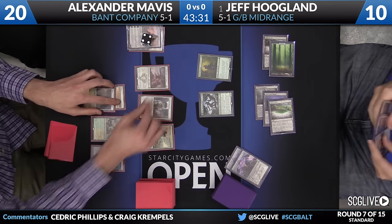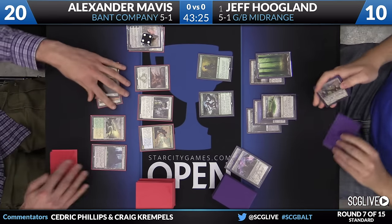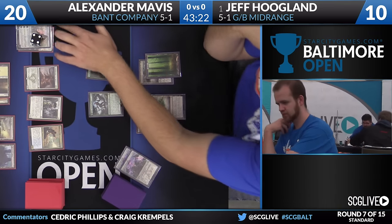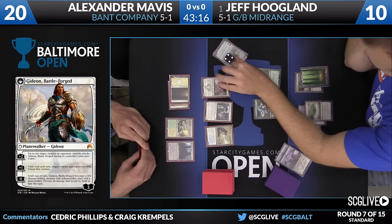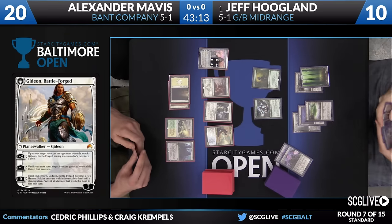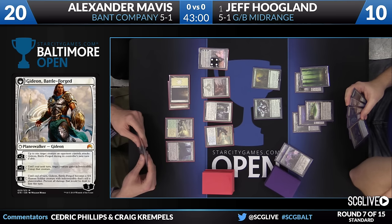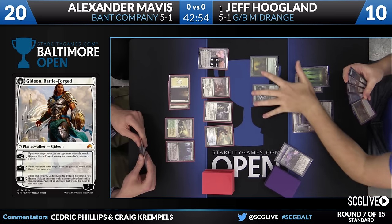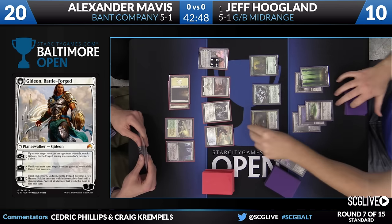For this deck, as you mentioned, nothing has really been written about it, so you're not really sure what he's up to. Now there's Anafenza, just passing the turn with mana at the ready. Jeff's going to take a look at the Gideon Battleforged - most people have had to do that this weekend because it's got a lot of lines of text on it. It's all upside when it flips, though. Alexander Mavis went with the second line of text here - he untapped one of his creatures, giving it indestructible until the start of his next turn, which makes it a great defender for Gideon.